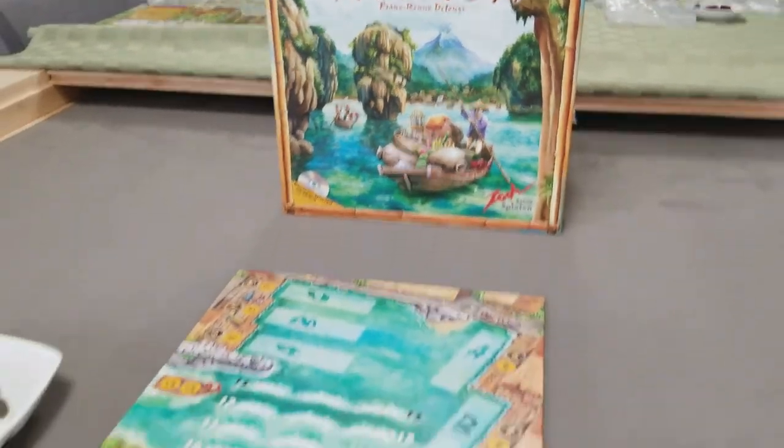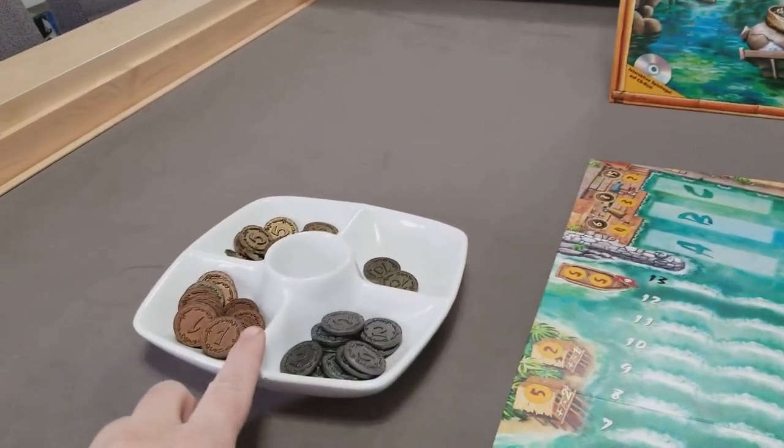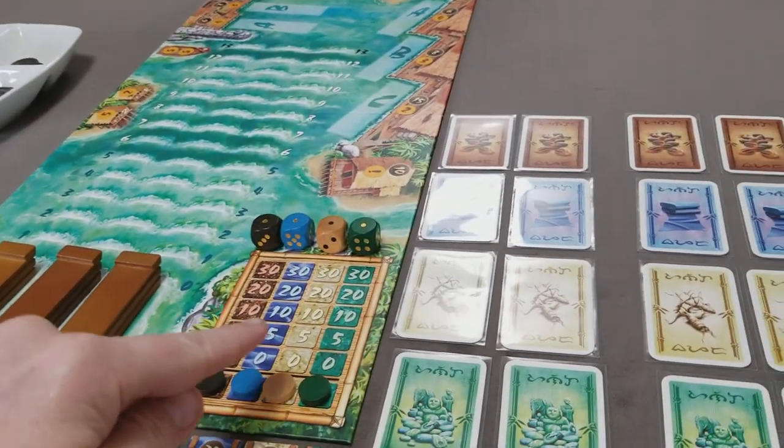Manila: how to set up and play. First thing you'll do is lay out the game board, create a supply of money, you'll have your three boats, and then there are four goods in the game.